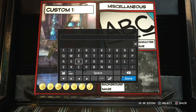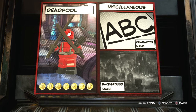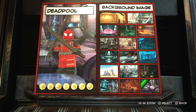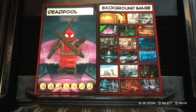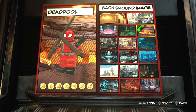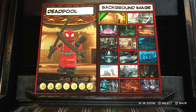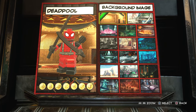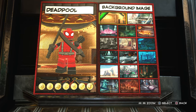Now of course we're going to name him Deadpool. Background image — just anything, we'll have that one for a change. And yeah guys, that is my custom-made Deadpool in Lego Marvel Super Heroes 2.